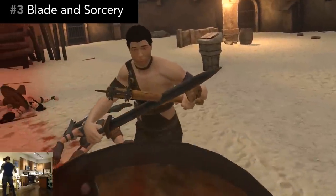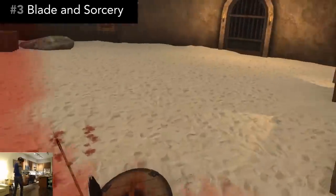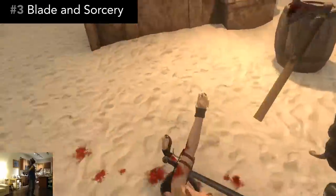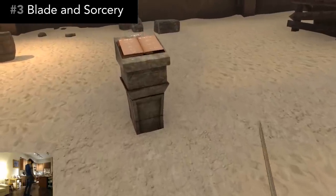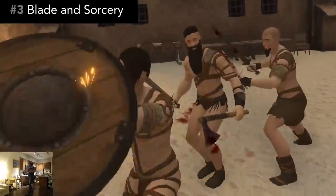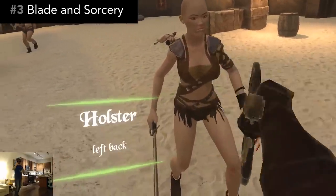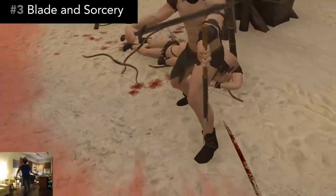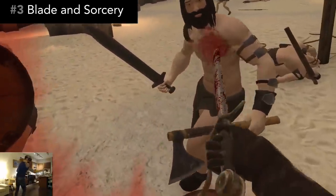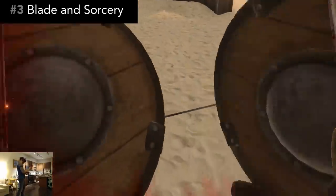Blade and Sorcery is an interesting one because, ironically, it isn't one of my personal favorites — I'll explain why in a minute. But this game has single-handedly changed the landscape of VR melee combat forever. It's all about arena combat, which normally sounds shallow, but the sheer realism of the melee mechanics makes it exceptional. All of the movement and contact with the enemy is legit — the blocking, swinging, and striking feels true in a way I haven't really felt before. During combat you can activate slow motion, which is really nice when you get overwhelmed by multiple enemies.